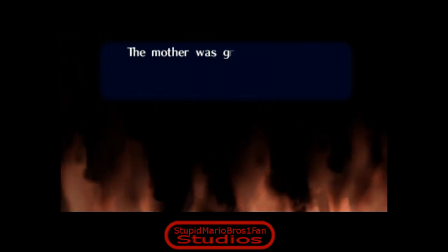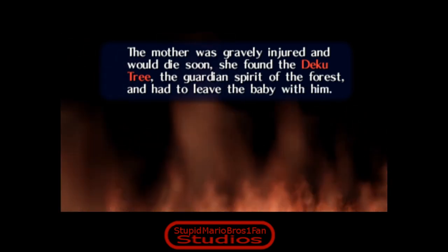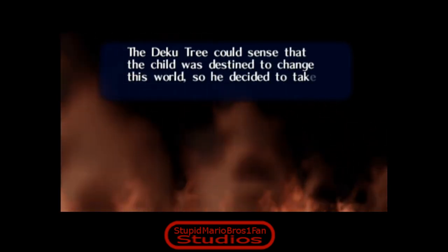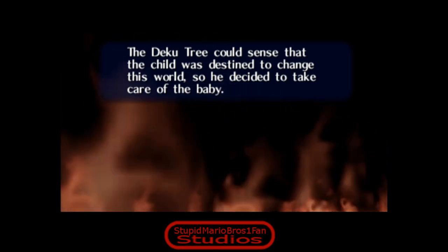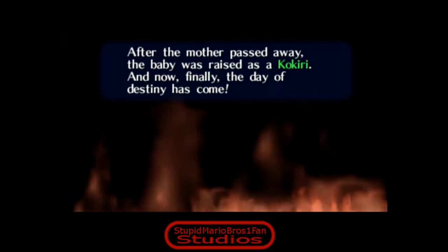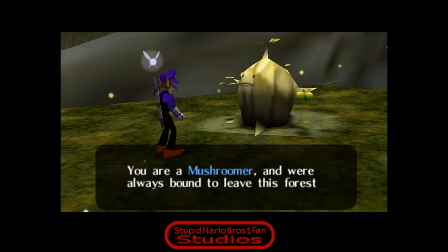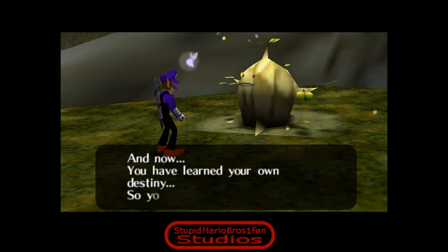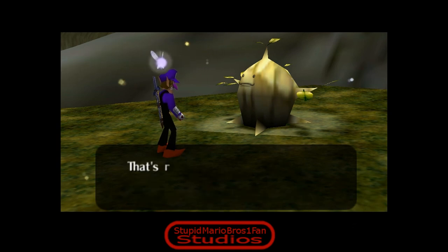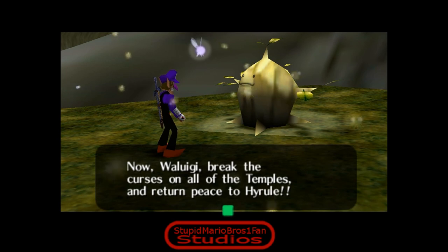One day a mushroomer mother traveled to this world to hide her baby, and she came across the forest. The mother was gravely injured and would die soon. She found the Deku Tree, the garden spirit of the forest, and had to leave the baby with him. The Deku Tree could sense the child was destined to change this world, so he decided to take care of the baby. After the mother passed away, the baby was raised as a Kokiri. And now you are a mushroomer, always bound to leave this forest - you must save the land of Hyrule. And now Waluigi, break the curses in all the temples and return peace to Hyrule.